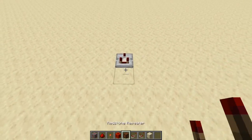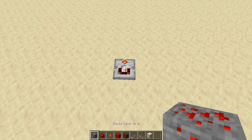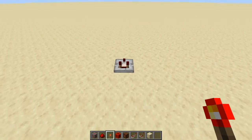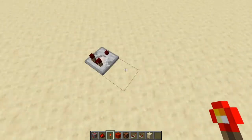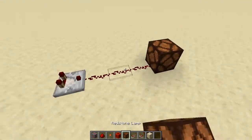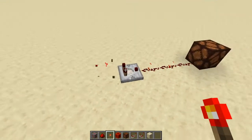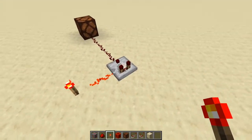Next is the comparator — a little trickier. There are two settings: compare mode and subtract mode. I'll probably dedicate an entire episode to it, but here's a quick overview. In compare mode, it compares the signal strength coming from the back to the signal from the side. If I put a torch directly behind it the signal starts at 15 and travels out. If I put a stronger signal on the side, nothing comes out.